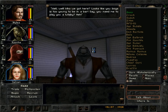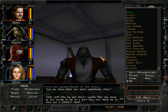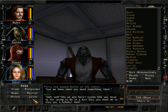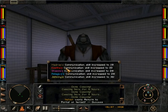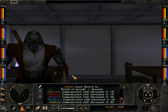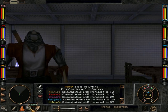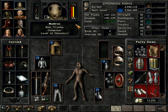Well well, who we got here? Looks like you boys is too young to be in a bar. You need me to play you a lullaby? You are a bard, really? I'm not gonna give you my instruments. Keep a song in your heart, boys — till next time. Farewell. I don't know anything about... I'm going to get rid of this guy anyway. I found out that there is a bard, and this is like the only one you can recruit. So it's just an important decision — I'm just gonna have to get rid of this dude.